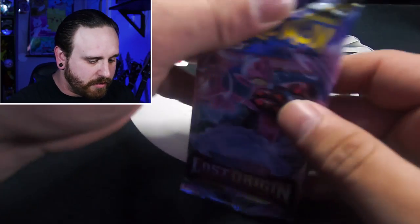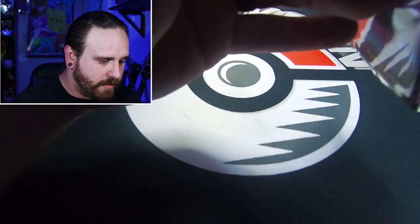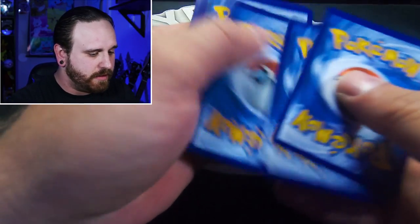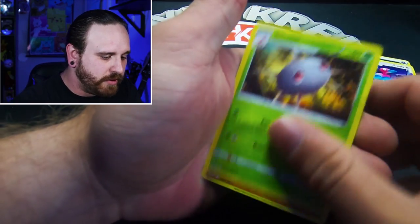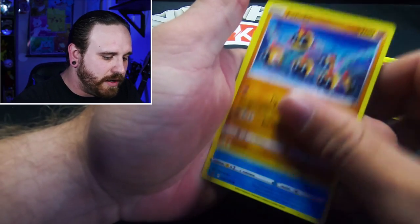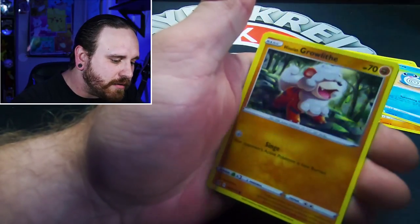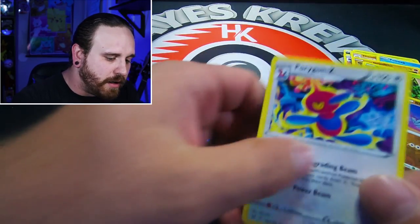Let's pull some heat. We got Water Energy, Carbink, another Panic Mask, Lampent, Oddish, Growlithe — it needs a little haircut, you can't see where it's going — Lickitung, Phantump, Sudowoodo, a Porygon Z Reverse Holo — very nice — and a non-holo rare Comfey. There's that colorful ribbon design on the card. Dark Energy, Porygon 2, Shelmet, Munna, Purrloin, Poliwag, Oddish, Growlithe again, Seedot, Reverse Holo Rhyhorn, and a non-holo rare Porygon Z.